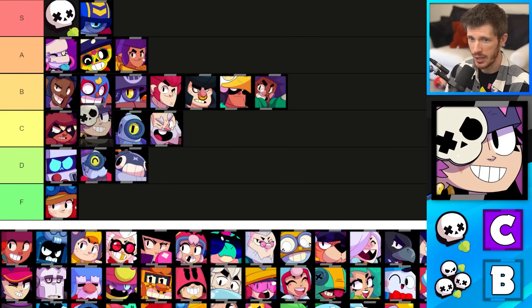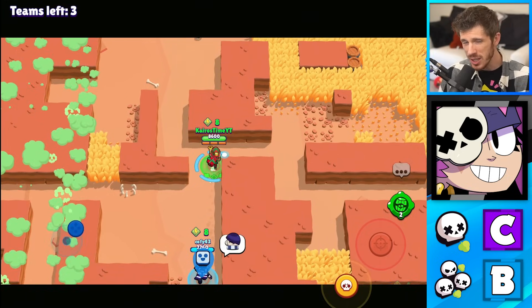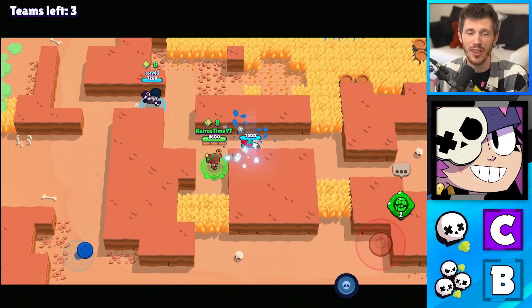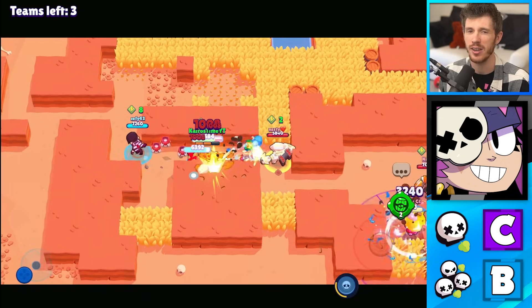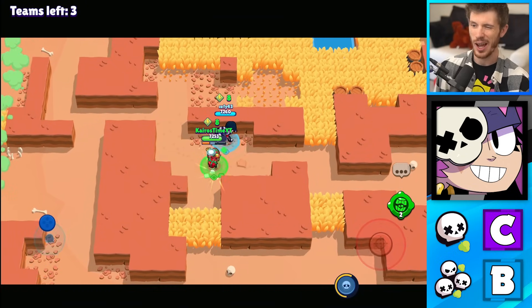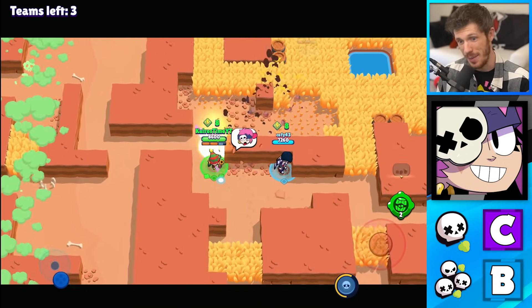Penny gets C tier for Solo Showdown and B tier for Duos. She's much better in Duos because her attack will actually shred through a whole team if they're standing close to each other, and she's still kind of decent by herself thanks to her Salty Barrel gadget. She's not awful, but I'd rather have somebody else.